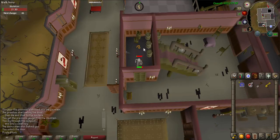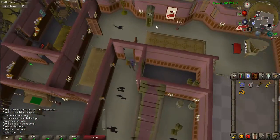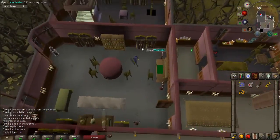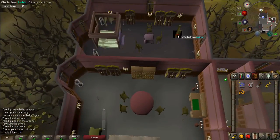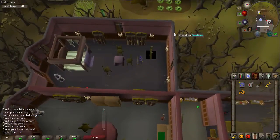Open the door and make sure you get the rubber tube. Once you have that, walk to the most western room of the manor and search the bookcase to get access to the secret room. When you are inside the room, climb down the ladder.